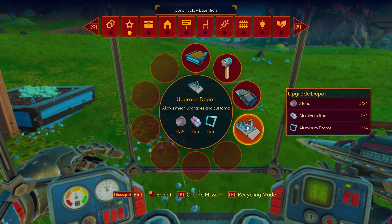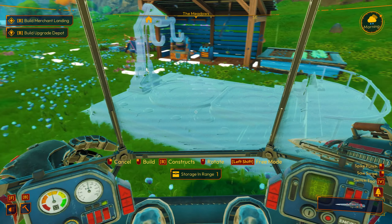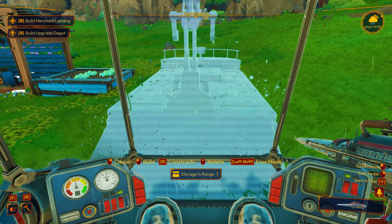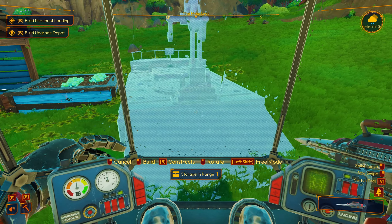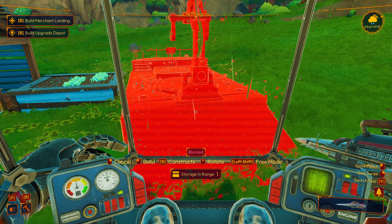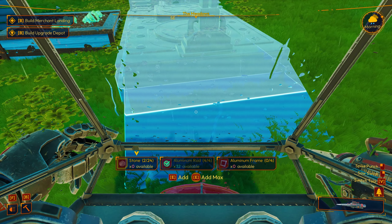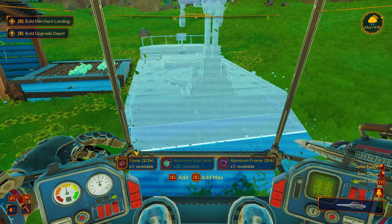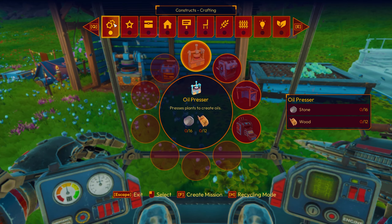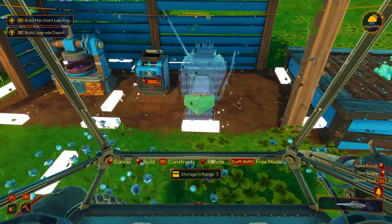We need an upgrade depot. It does not look like it needs to be in a particular zone. So let's spin it around like that. That looks okay. Put it right there. Storage and range — oh, that's good news. I like that. Let's construct that. Boom. Let's add everything we need. We need aluminum frames and some stone. That's where the assembler probably comes in. The assembler was here, and we need to build an assembler. Let's put our assembler here.